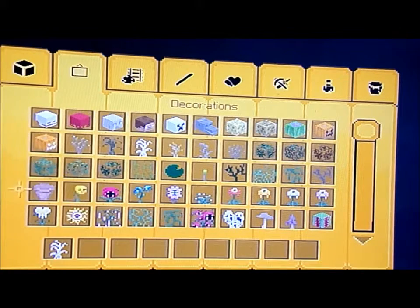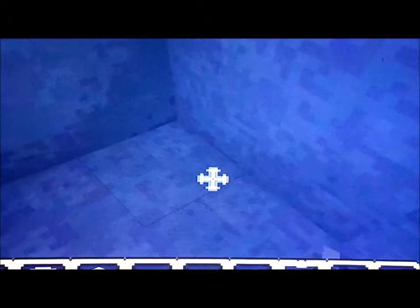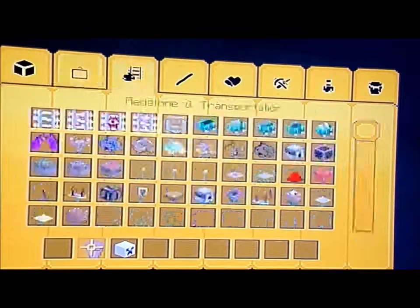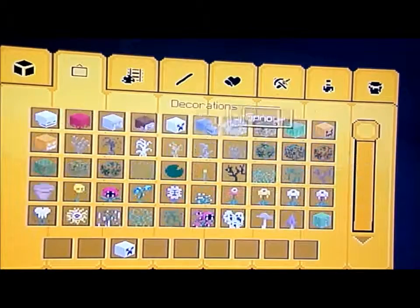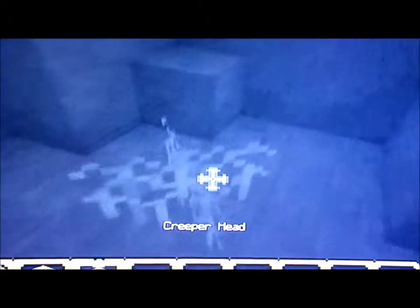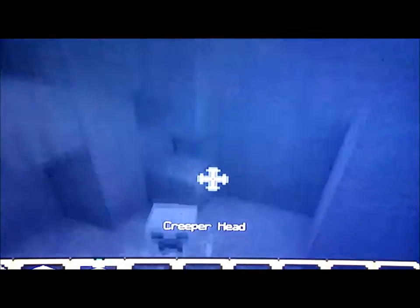What I do sometimes is — so the creeper head in this place is pretty cool, but I'm just gonna put a play on it. You can also grab a cobweb and put a creeper head on it, and it looks like ghosts.